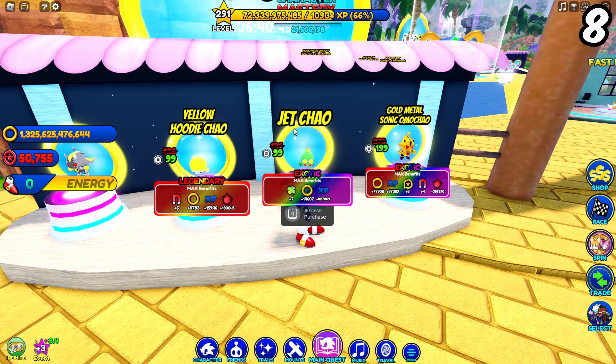Something that also got updated is the Chao Sale. Now you can find a Yellow Shadow Oma Chao, a Yellow Hoodie Chao, a Jet Chao, and a Gold Metal Sonic Oma Chao. The Yellow Hoodie Chao was also rare, but now the value of it just came crashing into the ground.